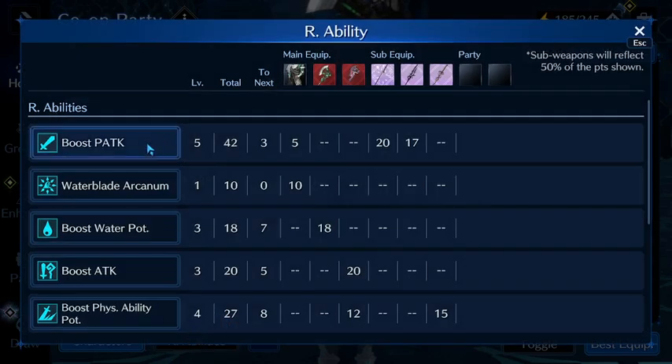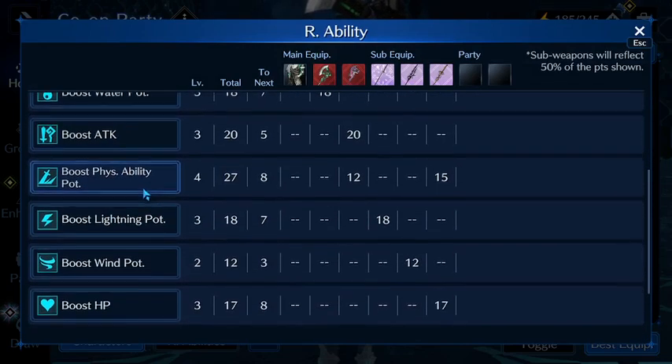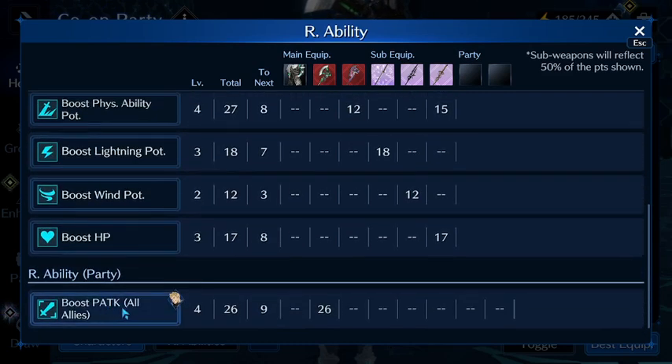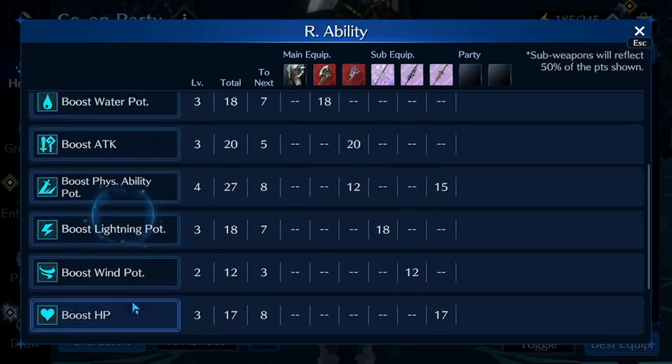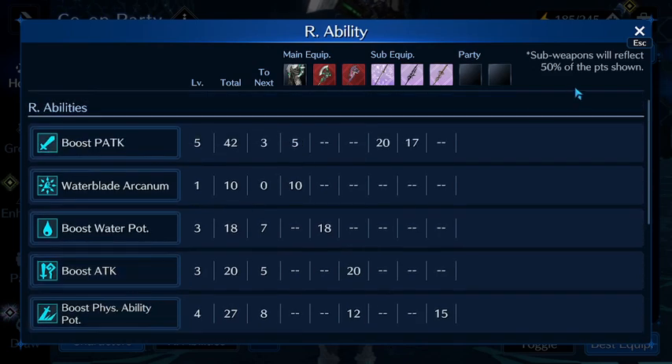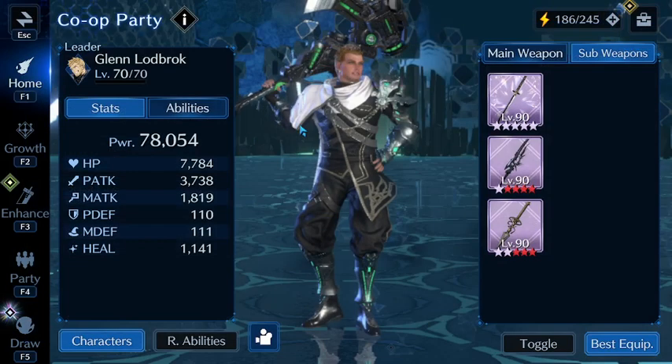This is where his stats sit at. Notice that his boost P attack is 5 but his boost physical ability potency is 4 — look at that. This actually puts him over the top where I can really manipulate his stats a little more. That's really good. Waterblade Arcanum is really busted, so I'm really liking this character.